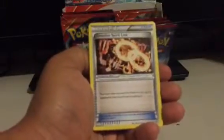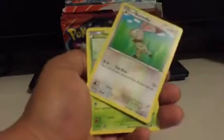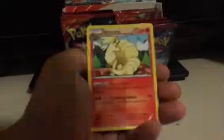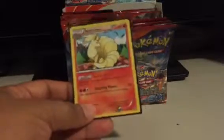EXP Share, which is reprinted in this set. Bivorel, Groudon Spirit Link, Spheal, Staryu, Clampearl, Bunnelby, Illumise. Spheal is my Reverse, and Ninetales is my Rare — which has a pretty cool ability that prevents stadium cards from being played from either opponent's hands.